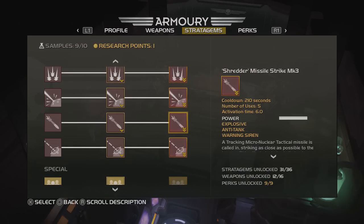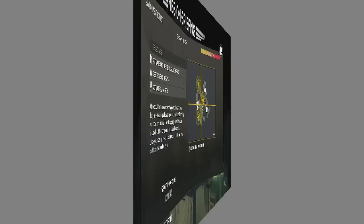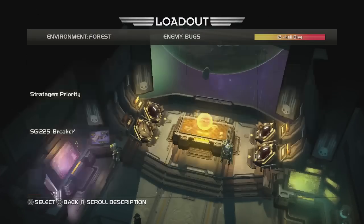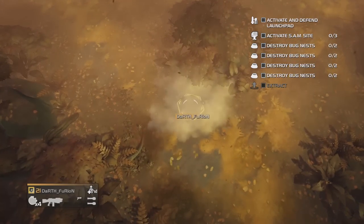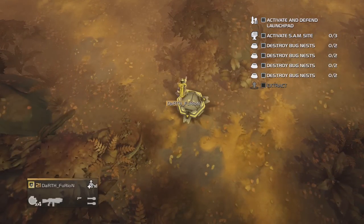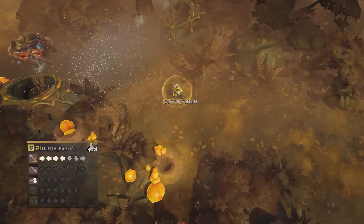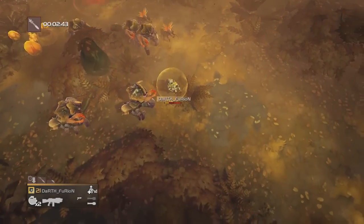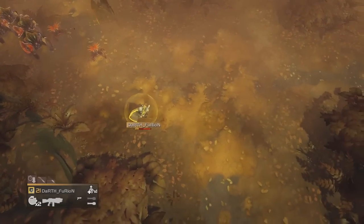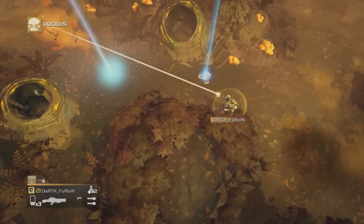Hi guys, welcome back to Helldivers. This one's going to be about the shredder nuclear missile and the freebie, which is the hell bomb. We'll go straight down to a bug planet. You can actually use the shredder five times - even at level two it's got a 210 second cooldown, so it's quite a biggie. You can just throw it on the floor near your target, run away, and let it do its business. That's a nice simple easy way of using it.